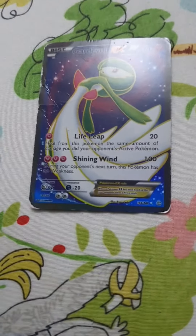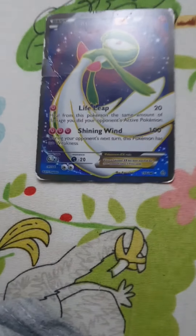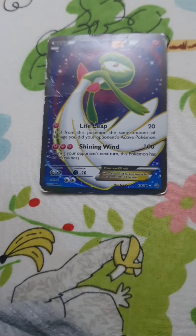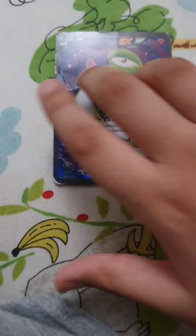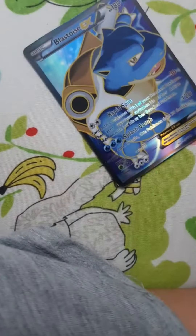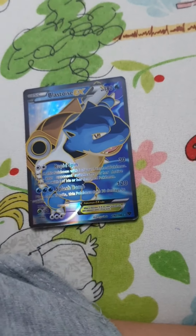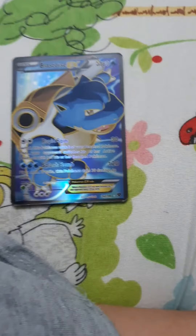This Pokemon is also Garchomp EX. It has 170 HP, 20 damage, and 100 damage. This Pokemon is called Blastoise. It has 180 HP, 30 damage, and 120 damage.